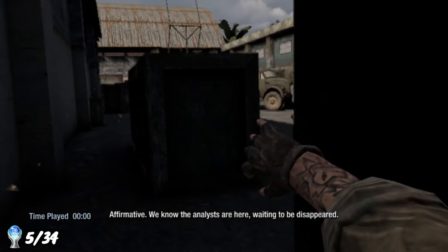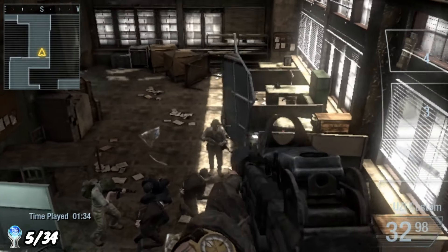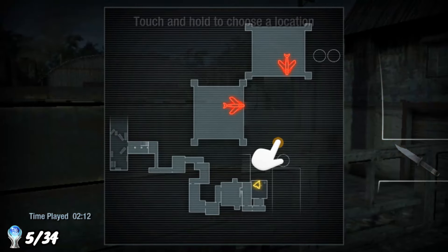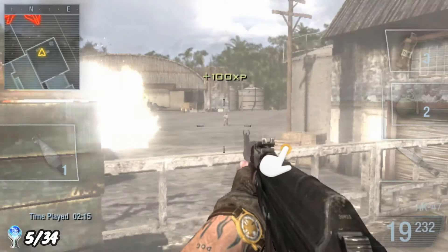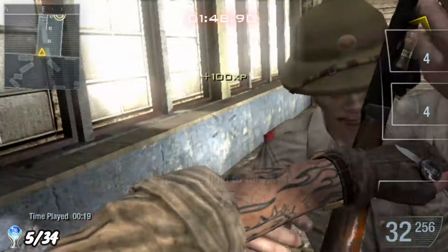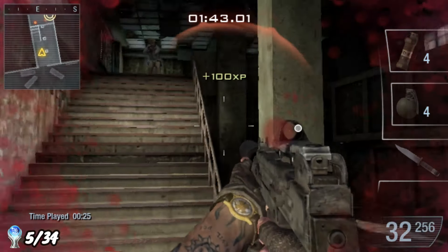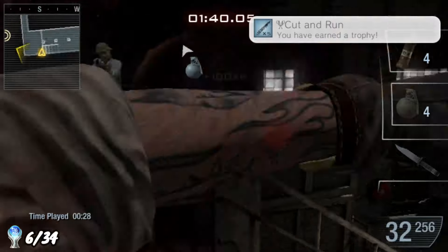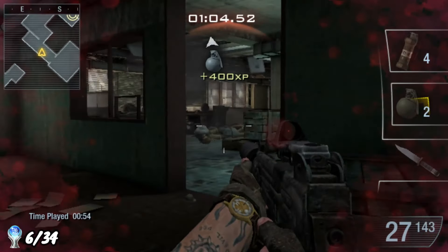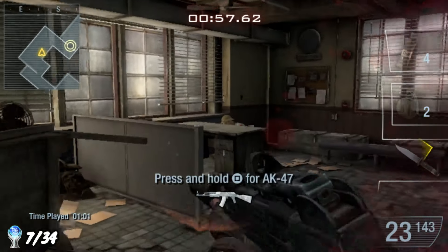Our next mission is Air Traffic Control, where our objective is to make our way through a facility and rescue groups of CIA analysts held hostage inside. It's quite a short mission, and there is a missable trophy towards the end for killing three enemies using the mortar strike - even though I was positive I'd done it, I didn't get the trophy. We did manage to nab a few combat-related trophies though: Cut and Run for knifing five enemies in a row, and Bang for Your Buck for killing four enemies with a single grenade, plus a story trophy for completing the mission.